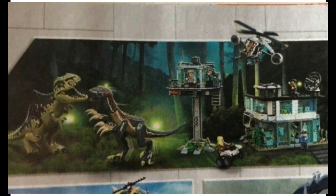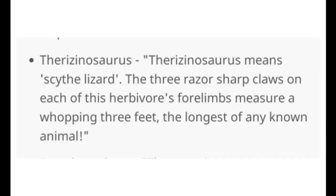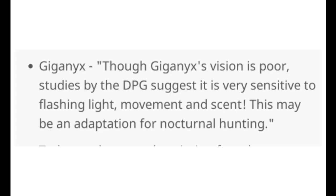You're probably going to say isn't that the Indominus Rex? Well yes, it kind of is, because it did have Therizinosaurus and Giga DNA, but it was more of a Velociraptor T-Rex hybrid. Therizinosaurus means 'scythe lizard' with three razor-sharp claws on each forelimb measuring three feet — the longest of any known animal. Giga, even larger than the T-Rex, measures approximately 43 feet in length and weighs 15 tons.